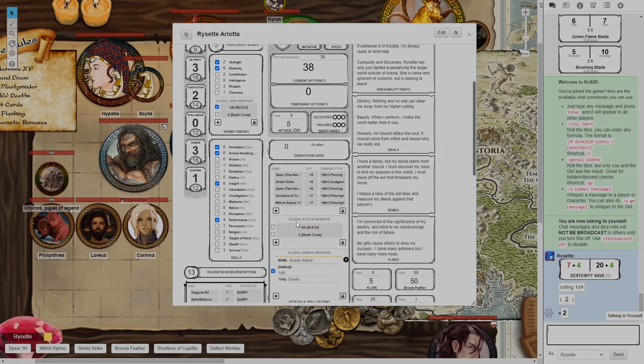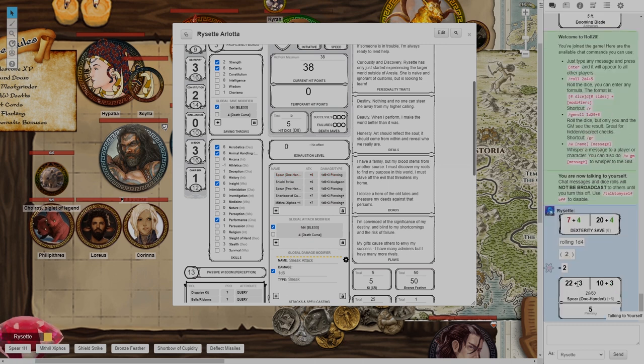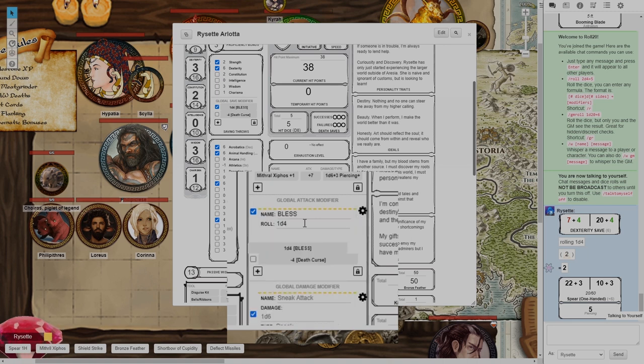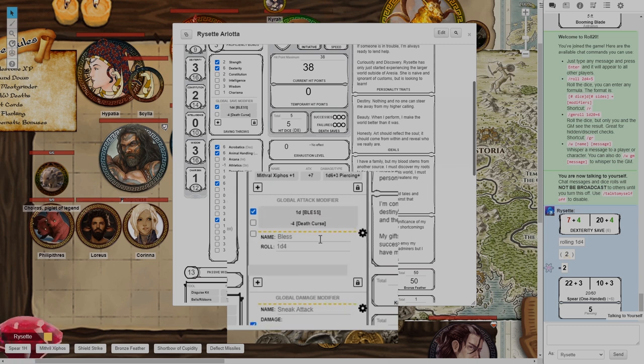Of course bless is also an attack modifier, so you can have in the global attack modifier area 1d4 bless — tick that as well. Next time I attack I get a plus 1d4 to my attack roll and it's already factored in. That is the easiest way to keep track of bless and guidance. If I click the gear icon next to bless you can customize it a bit — let's say it's not a d4, you want to add a d8 because you have bardic inspiration. Just change it to 1d8 and call it bardic inspiration. You can add new ones like this — bardic inspiration, 1d8 — and anytime you get bardic inspiration from your bard party member you can tick that.